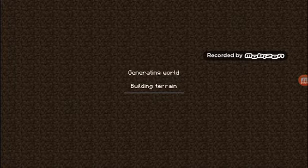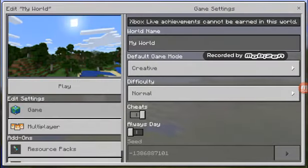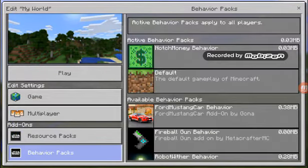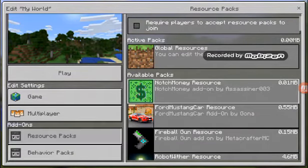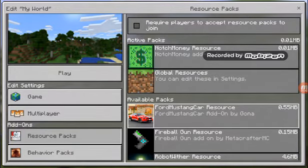I'm pretty sure it's the behavior pack and not the resource pack. I might as well fast forward. I'm so sorry guys, it is actually the resource pack, so let me take that one off. There are so many options. I'll just put the resource one on and let's see if that works — I tried it before and it did work, so I'll be right back.